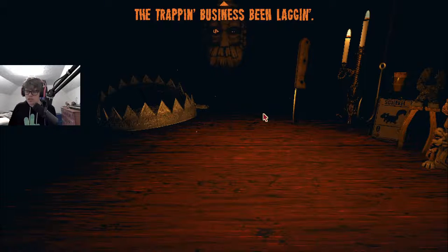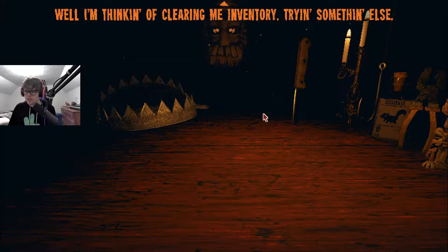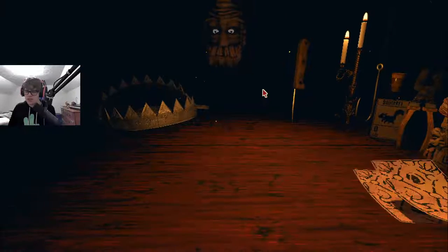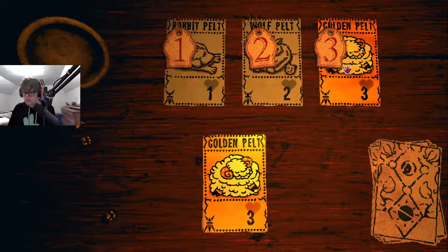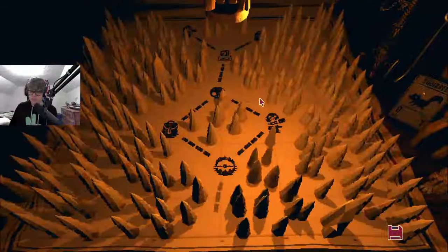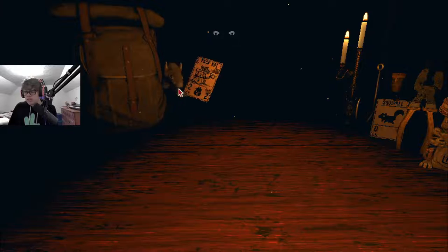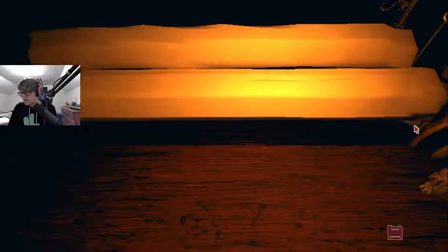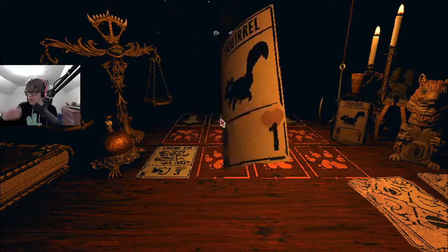The trapping business has been lagging after being defeated by that challenger. Well, I'm thinking of clearing the inventory, trying something else. Pelts are cheaper now. Let's stick with the ant thing — I feel like the ant thing is working. I shouldn't... actually, if I end up seeing something where it allows me to combine cards like mushrooms, I'm gonna get into mushrooms. I guess we could combine the pack rats.